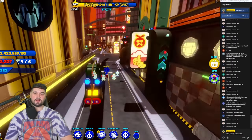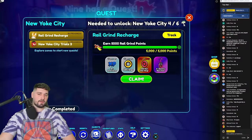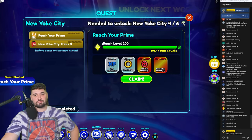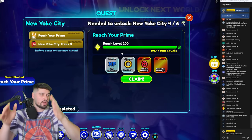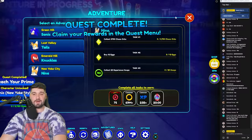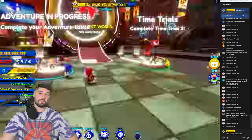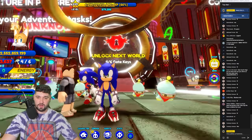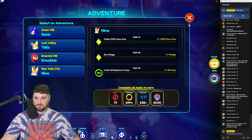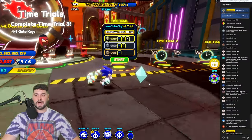We claimed the electric chow reward. Next up - reach level 200 and you unlock Prime Sonic! We just unlocked Prime Sonic, I'm so happy - I didn't have him before. Let's throw him on real quick. He does have a slightly different animation it looks like, though it might be the same. He looks like regular Sonic Speed Simulator Sonic.